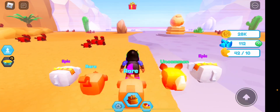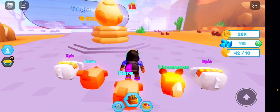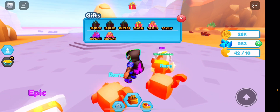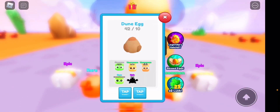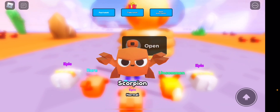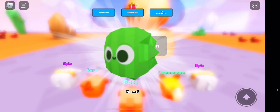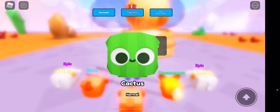One thing I forgot to mention: every pet you unlock has levels. We have 42 shards here — we need 10 to hatch one egg, so we can open four. Let's claim this reward — we got gems. These daily rewards give quite a lot of coins too. We're going to open four eggs and see what we get — oh wow, we got an epic! I'm praying my auto delete is turned off.